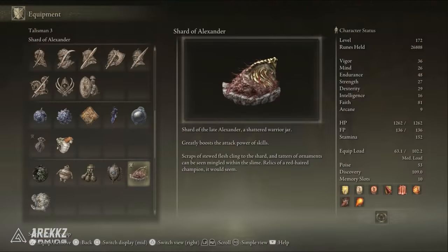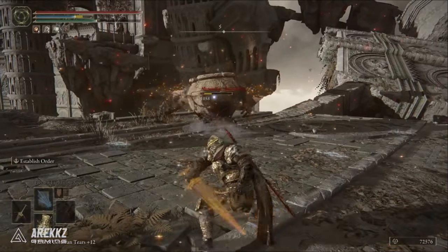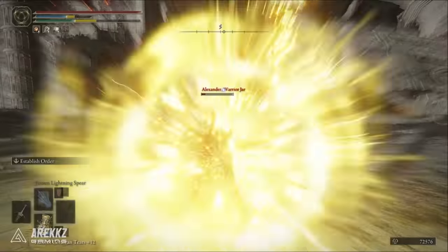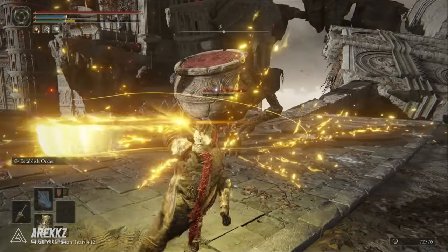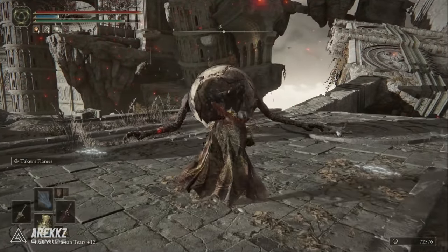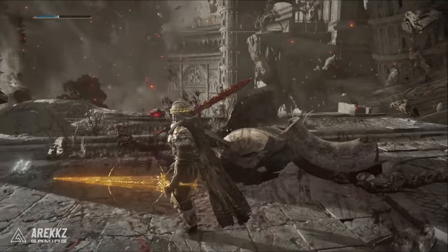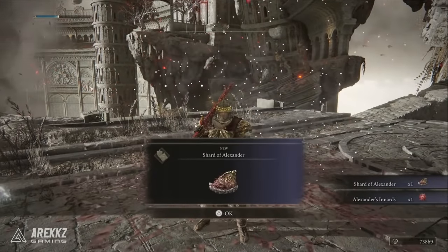Next we're using the Shard of Alexander, which greatly boosts the attack power of our skills — both our Blasphemous Blade and Golden Order Greatsword will get about a 15% damage bonus. You will have to complete the Iron Fist Alexander questline by talking to him in various locations until eventually you duel and defeat him to get the shard for yourself.